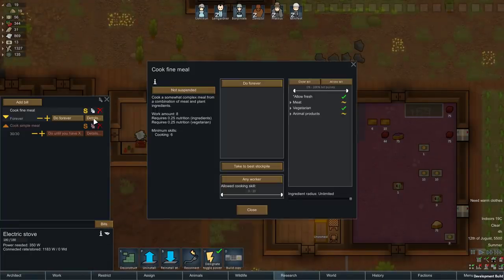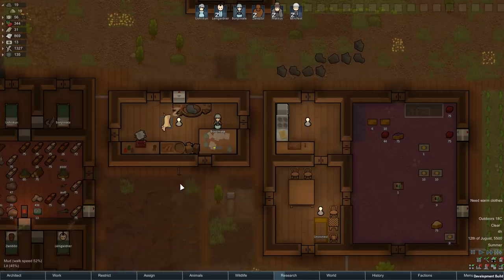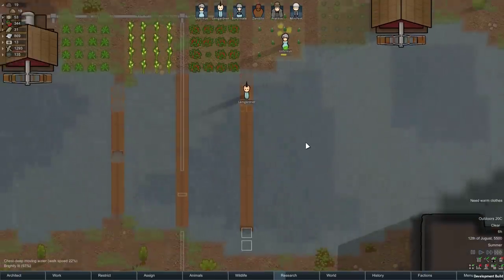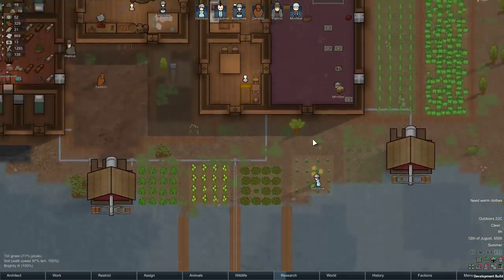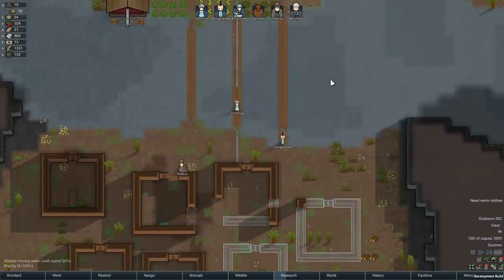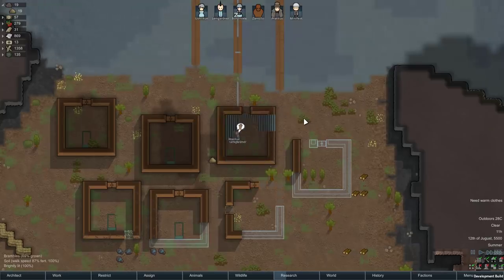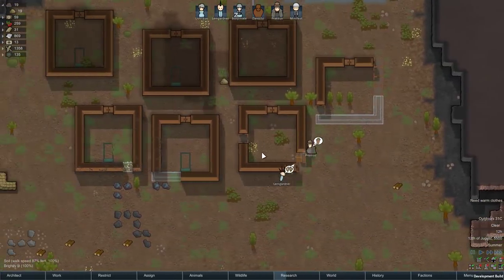I could force just Mini Fest to cook fine meals. Bonjomate will only cook if we're below the threshold for simple meals — that way if there's a food emergency, Bonjomate will contribute. I'm a little concerned I'll forget this is on and meals won't get cooked. Once Bonjomate gets a skill of six she'll contribute to cooking fine meals, and I can always turn off her cooking skill — that's probably the safest approach.